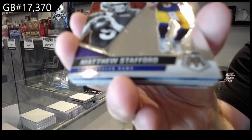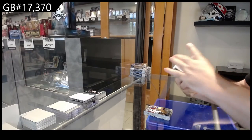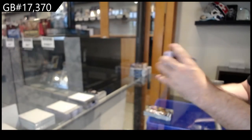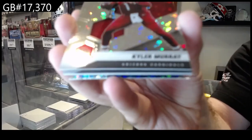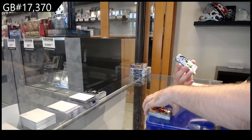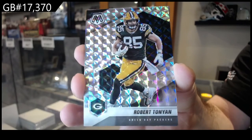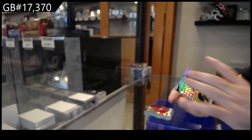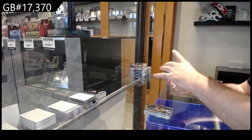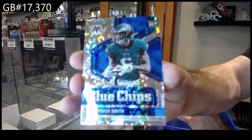We've got a Stafford for the Rams. We've got a Montage of Watson for the Texans. Murray for the Cardinals No Huddle. We've got a Tonian for the Packers. We've got a Montage of Brown for the Titans. We've got Blue Chips for the Eagles, No Huddle variant of Smith.